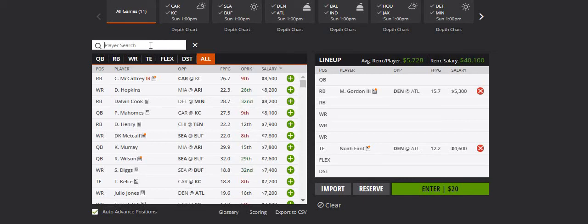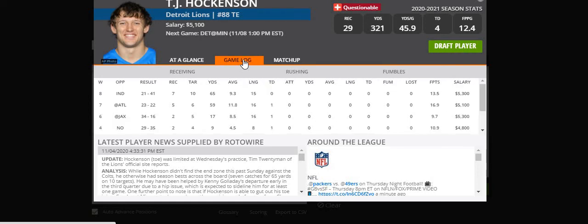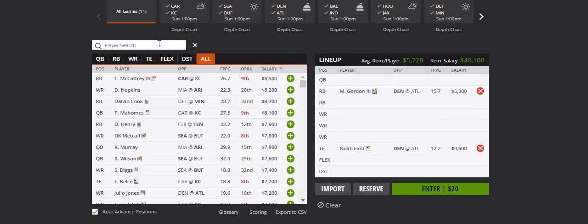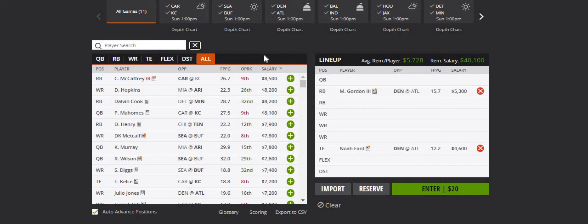My fourth tight end is Hockenson at 5.1k, though he's questionable. His quarterback won't be playing, but when a new quarterback comes in, they tend to lean on the tight end. He had 10 targets last week, which is great — hopefully even if he gets fewer targets, he finds the end zone. My fifth tight end is Schultz for Dallas at 3.6k. I could have saved him for cheap plays, but the price is too good to pass up. He's getting targets against Pittsburgh and for that reason I'm including him.